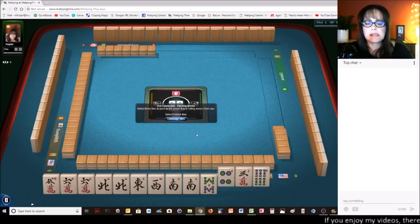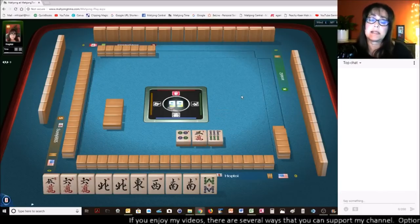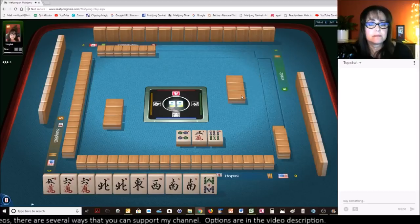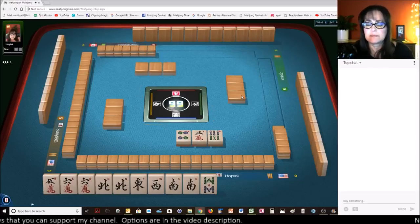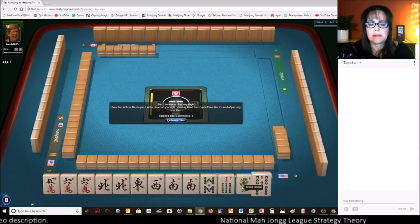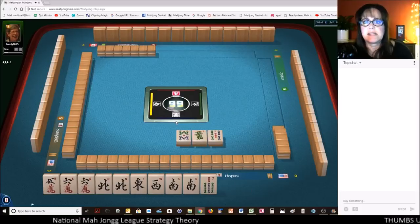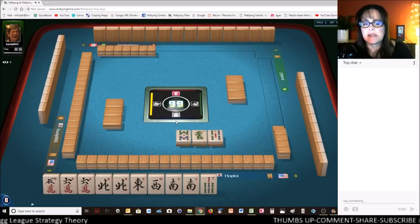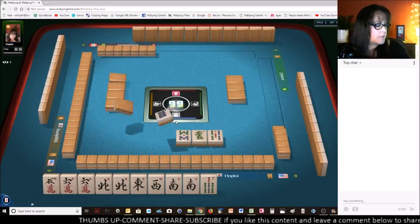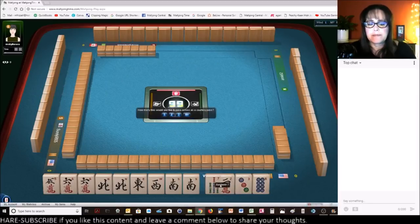At least we have tiles we can pass. Four crack, seven crack, east-west — that's on my wish list. We can pass these three. It looks a little risky — two of those tiles might be risky, but not all three, unless they're playing the consecutive run pair hand. That would be the only hand those would probably help with. And we have tiles we can pass, one of each suit.